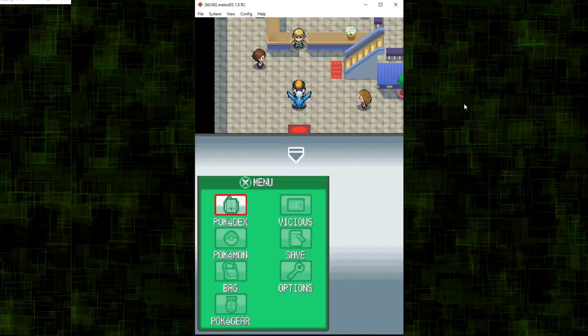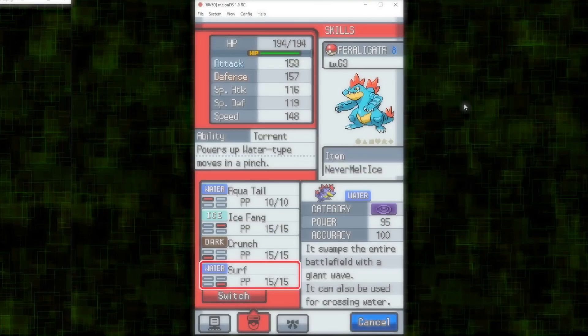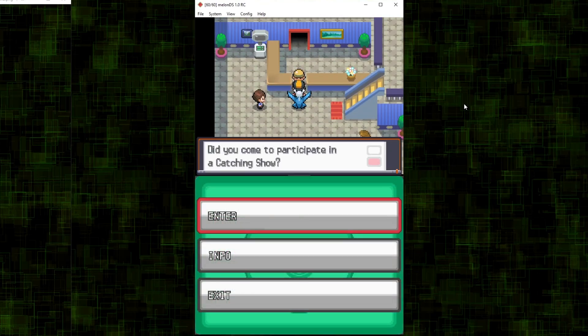It will say that your Pokémon have successfully been migrated. Now go into your Pokémon DS game and go to PAL Park. Once you arrive at PAL Park, be sure to have a Pokémon with Surf if you are transferring a Water-type Pokémon. Once you have that, talk to the man in the front and enter the catching show.